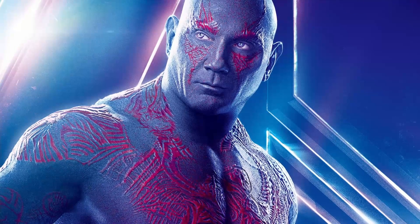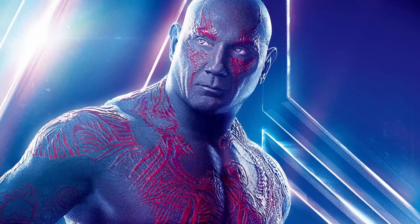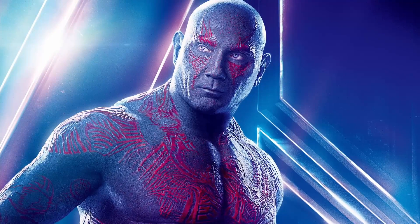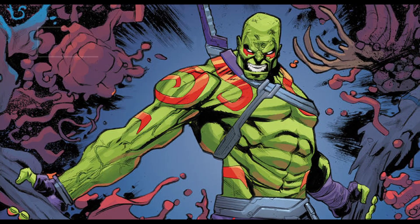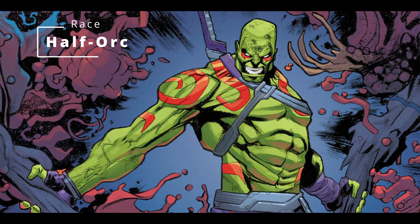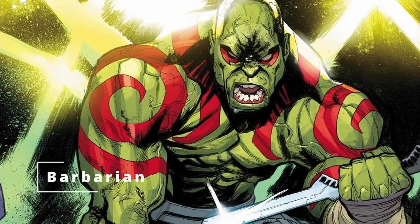Drax is working to avenge his lost family, and he has tattoos all over his body to represent that loss. While in the movies he's depicted as being a bit more gray, in the comics he's definitely more green. With that mixed with his brooding nature, it's very easy to choose a race for him — we're going to go Half-Orc. Half-Orcs get bonuses to Strength and Constitution, and they're one of the best suited for the class we're going with for Drax: a Barbarian.